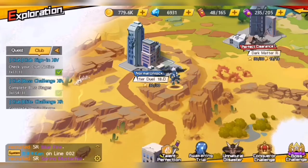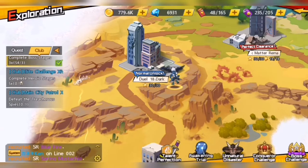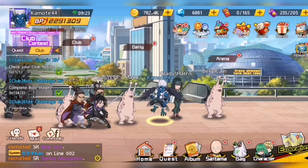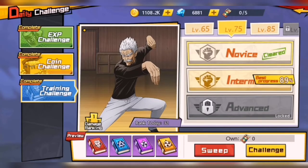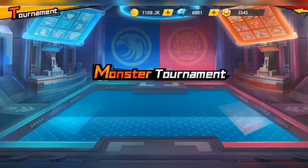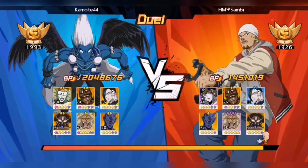Once I've made sure I've completed the boss challenges, I go ahead and complete the other club quests like city patrol. Next up is the daily challenge building — I just sweep all the stages I've already completed. Then in the arena, for both the hero and monster tournaments, I always play safe and choose the opponent with a lower BP for a sure win, to avoid wasting effort.